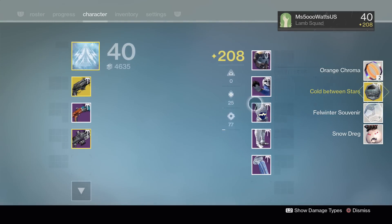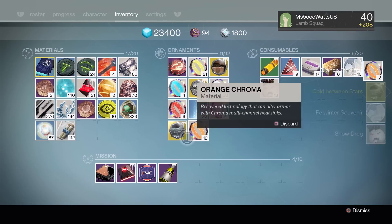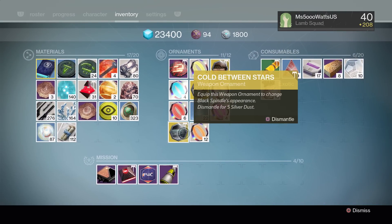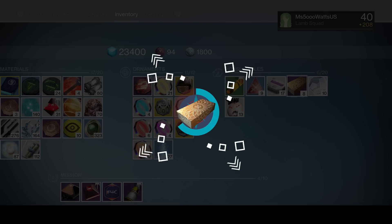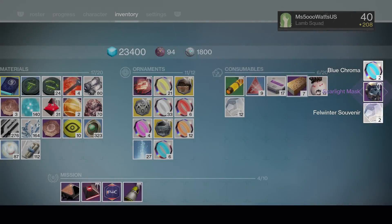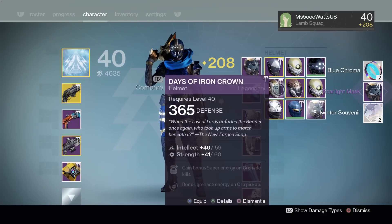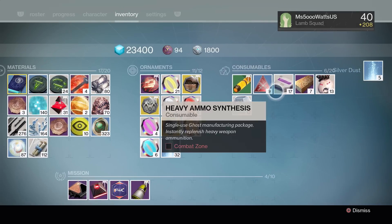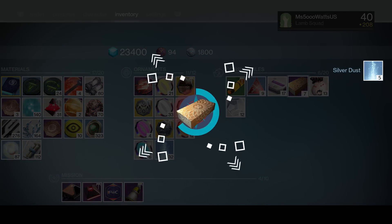Cold Between Stars - we got another ornament. That is for Black Spindle - the Black Spindle Taken one. Let's open number eight. Scarlight Helmet again. Are we ever going to get the helmet? Please give me the helmet. I really want it - I want the full set. Number seven...